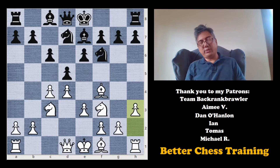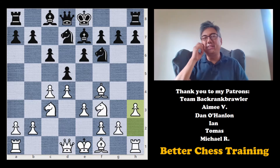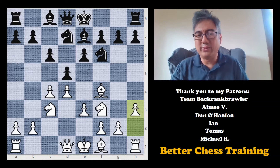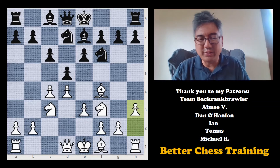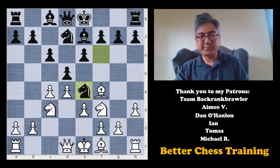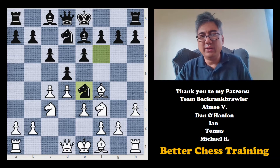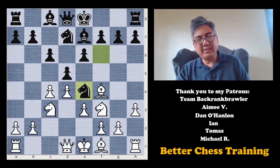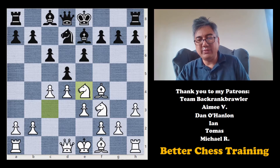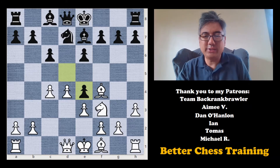Here was the first inaccuracy of the game. Tarrasch goes on to say this is the losing move of the game, but I don't know if I would go quite so far. He plays knight to e4. Why is this bad? Well, after knight takes e4, d takes e4, this e-pawn becomes a target for white — and that was Tarrasch's point.